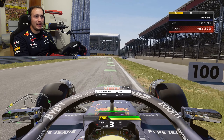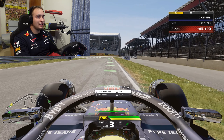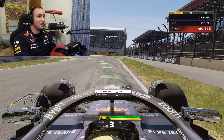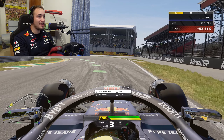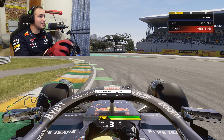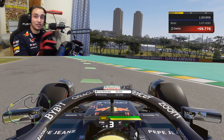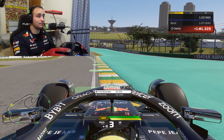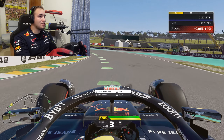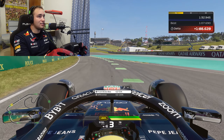Braking for turn four is right at the 100 metre board. It's not that far but it's not a heavy braking zone, so keep that in mind. Turn in just after the 50 metre board — gently at first, then really get the car's nose into the apex. Don't take too much kerb on the inside as that unsettles the car, same as turn one. Use all the kerbing and maximise track limits at turn four, just hugging the kerb without overdoing it.